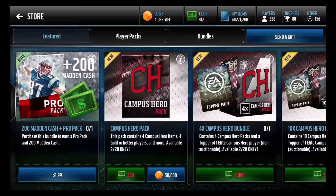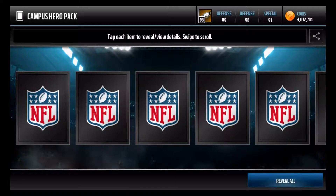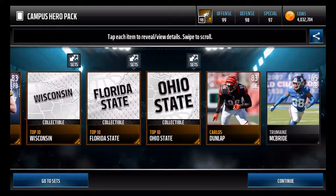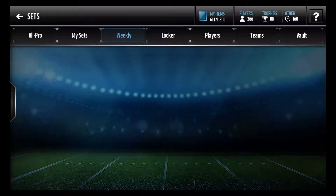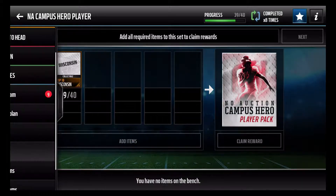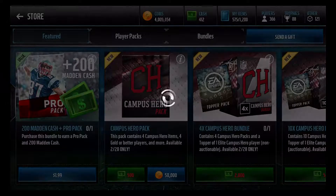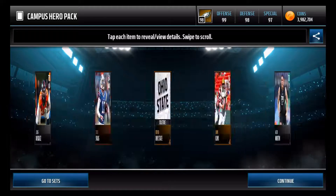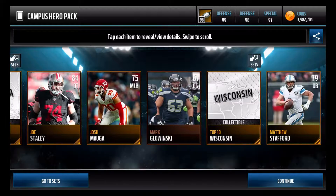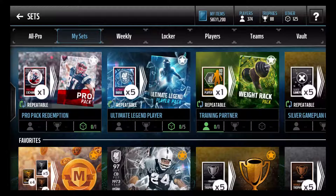That's the last pack. The two highlights were Already Burns and Brian Stork — two solid, solid pulls. Nothing in that final pack though. I have 39 of 40 collectibles because it counts four Campus Hero items, not four Campus Hero collectibles, and Brian Stork counts as an item. So a little bonus pack here, and nothing in it either.